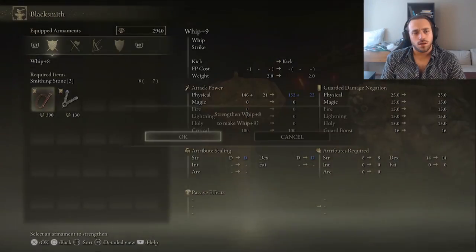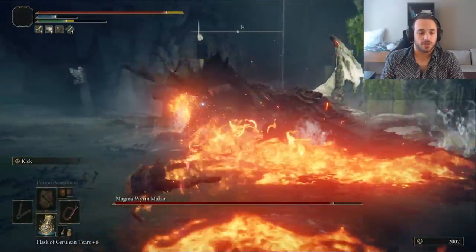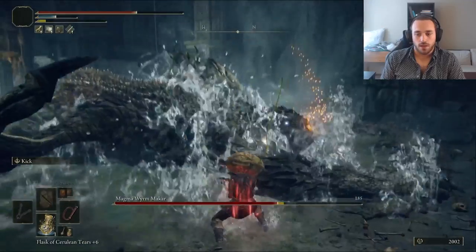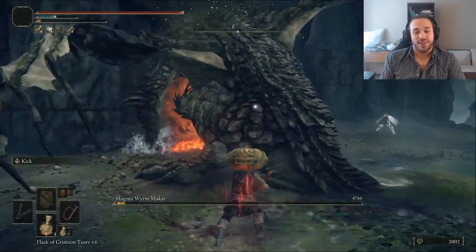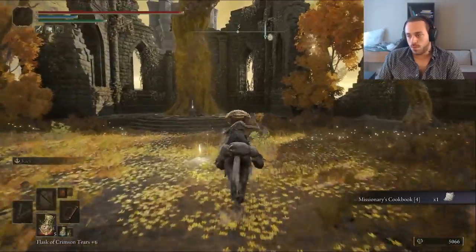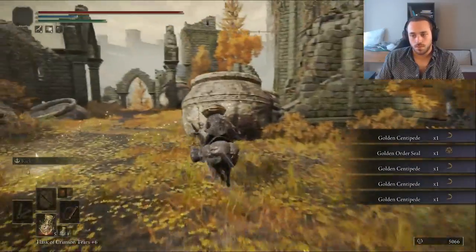Killing these miners will be good practice for Farum Azula later. Once we get to the top, we level the Soul Robber then start fighting the Magma Wyrm. Zero dies instantly — bosses with AoE attacks are going to kill the dog faster than chocolate. A stance break with the whip is basically useless, but since ours is coated in poison, it's actually a good time to get the status effect on. We finish off the Magma Wyrm pretty quickly by whipping it between the legs. For now, the only thing I need from Altus is the Golden Order Seal, which scales up with intelligence and faith.